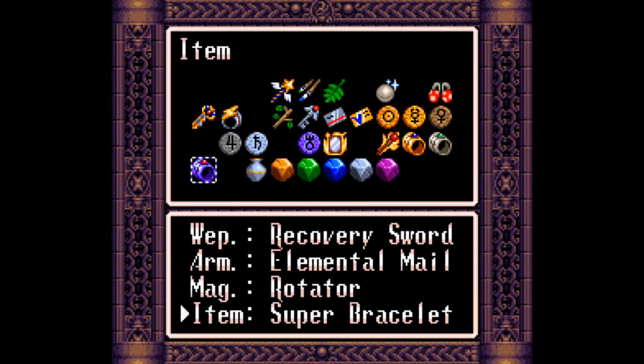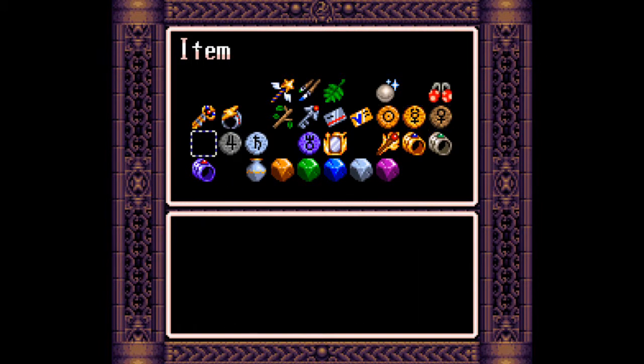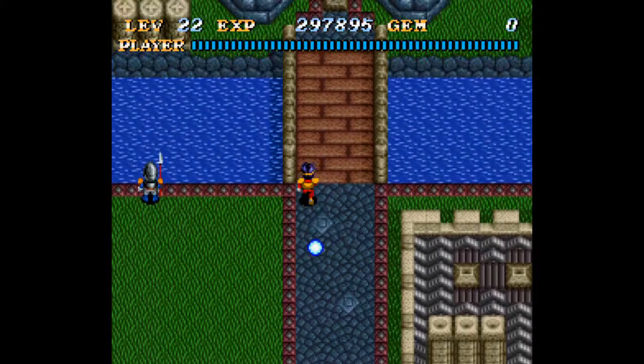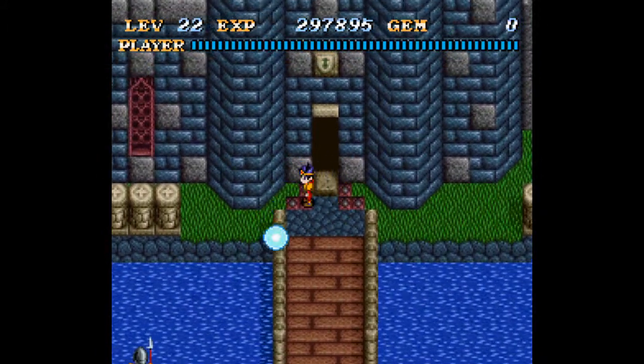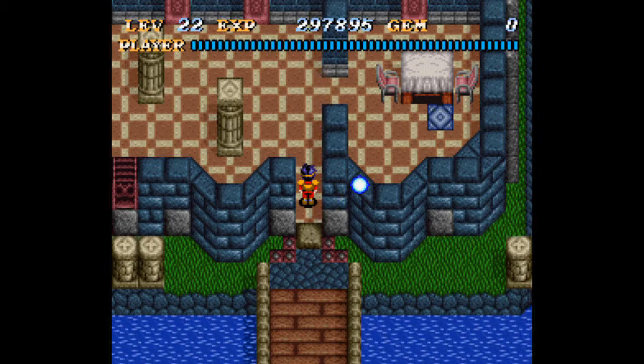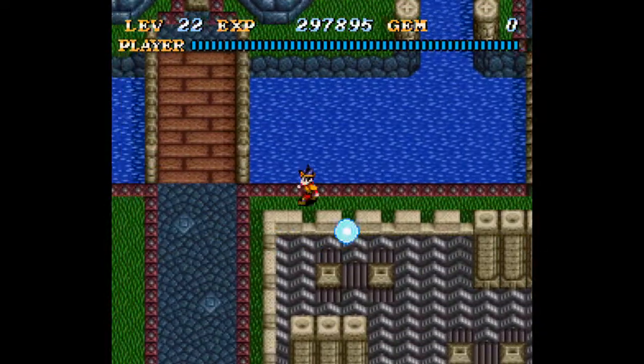How many of those things am I missing? I have A, B, C — I need D, and G. I think I can get both of them now, but I don't know how good it'll do for me to fight this guy with them. Yeah, I think I'm gonna go get those two items.